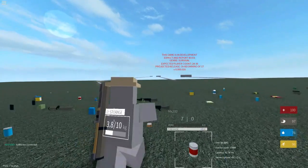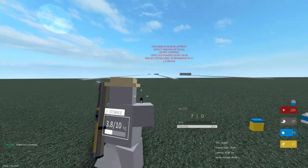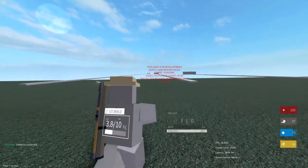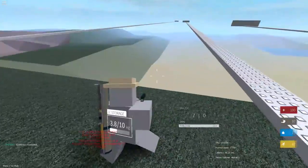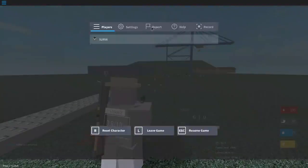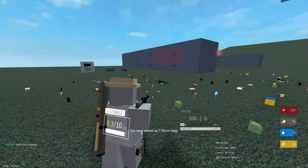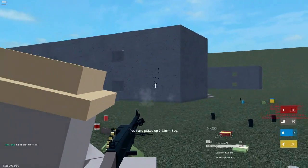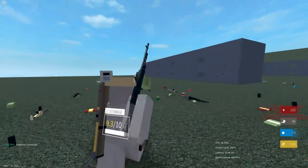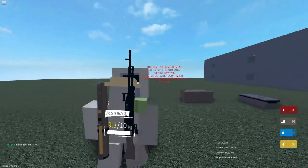You can also sprint and there are some basic footstep sounds — let me turn my volume up — so you've got grass running sounds, and there are also sounds for sand which we can check out down there. The LMG is pretty heavy of course. I'll grab a mag over here — it already reloaded. So that's the LMG shooting, and all your guns go on your back while your pistol goes on your leg.